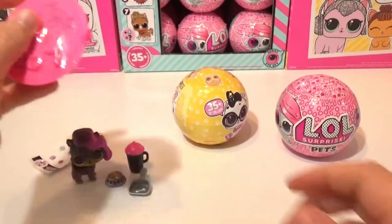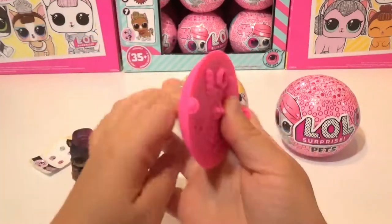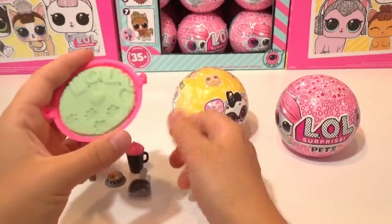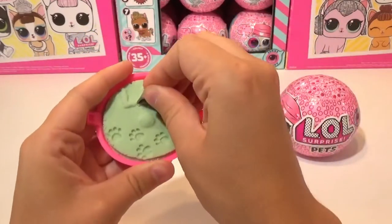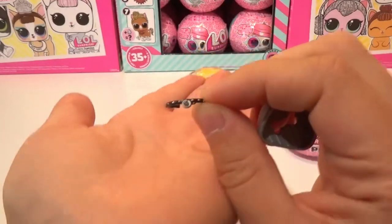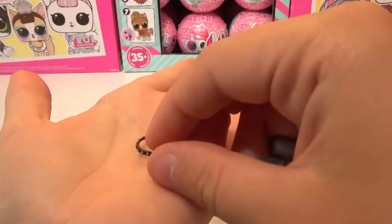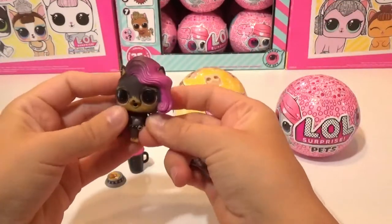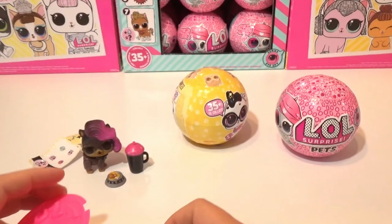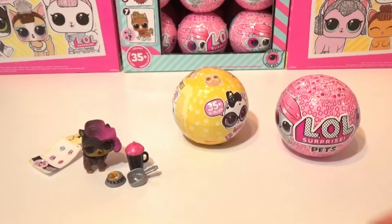Let's check out her sandbox and see what surprise she has inside. There is her sand — it is green. Love the little prints on it. And it looks like her surprise is a little collar. That is super cute. Can you guys see that detail? I absolutely love it. Awesome one for Series 3 Wave 1 — I absolutely love her.